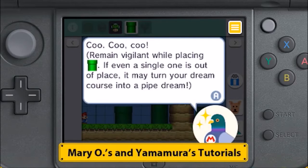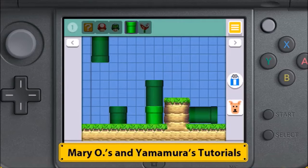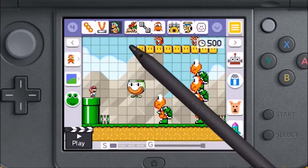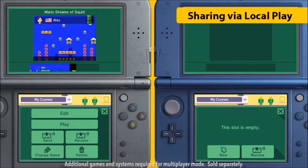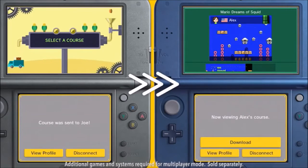Don't worry if you find course creation a bit intimidating. Mario and Yamamura are back with interactive tutorials that will have you creating with confidence in no time. While Super Mario Maker on Wii U was all about fostering a big global community, this time we're focused on bringing players together with their local friends to build communities that are more closely knit. So instead of uploading courses online, courses you make will be shareable via local wireless and StreetPass.